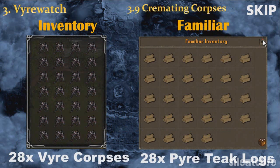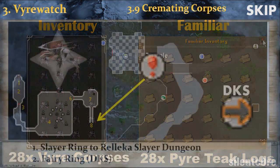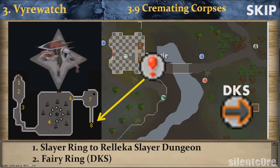To cremate the corpses, you will obviously need fire corpses in your inventory. A fast way to collect them is to use your beast of burden's special ability to send them directly to your bank. In your familiar's inventory, put 28 pyre teak logs, which can be bought at the Grand Exchange. Don't forget to put a tinderbox in your tool belt. The only place where you can cremate the bodies is the Pyre of the Damned.